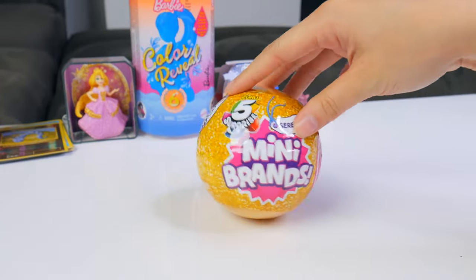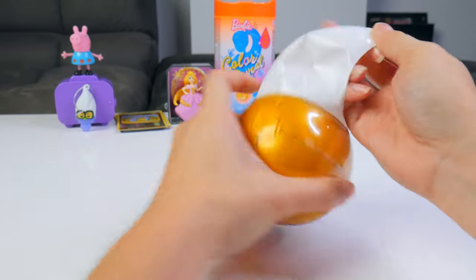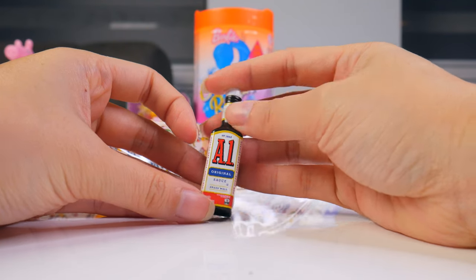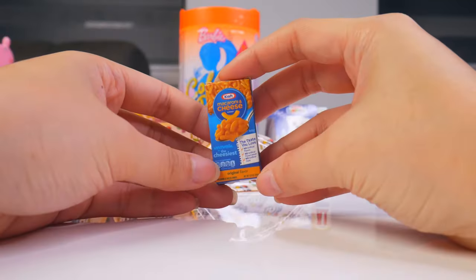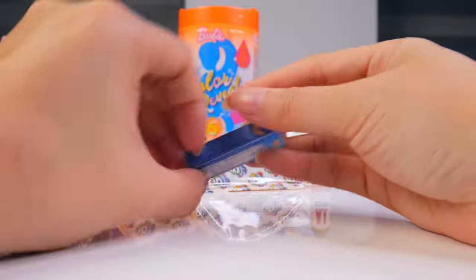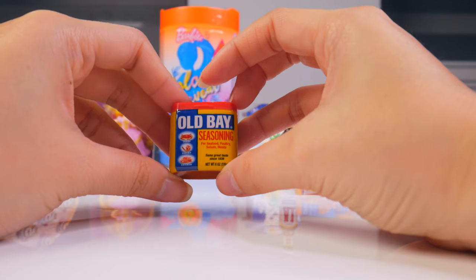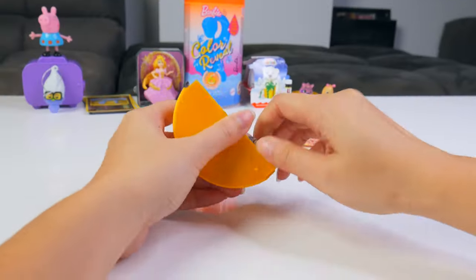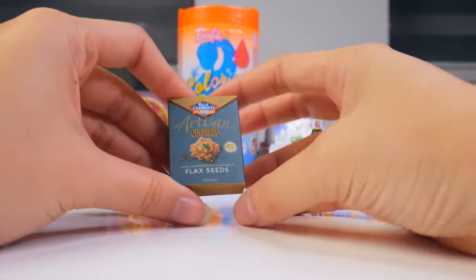Let's open the favorite Five Surprise Mini Brands Series 2. That is such a good ribby strip. A1 original sauce — shake well, bloop, and pour it on. Gotta get me some macaroni and cheese, the cheesiest smile. Caramels — ready to have cavities. More Old Bay seasoning, I'm getting really tired of looking at this. Artisan Nothings Flaxseeds — more fiber for your diet so you can use the washer more.